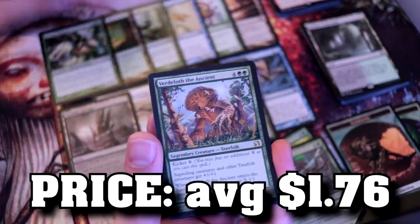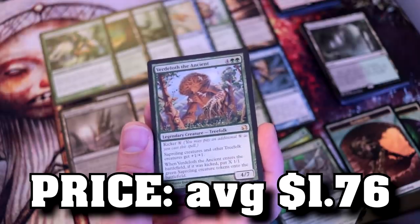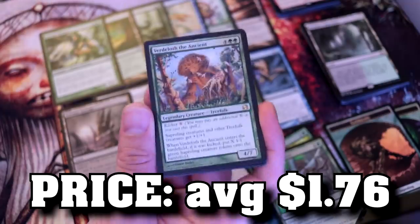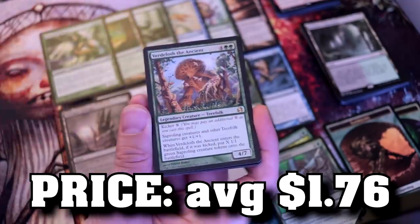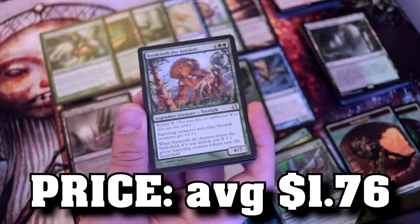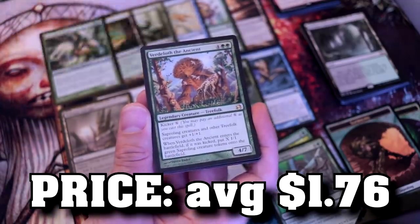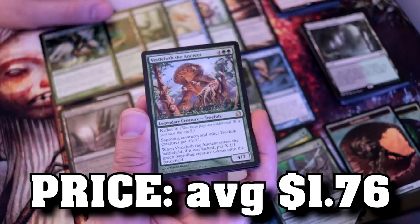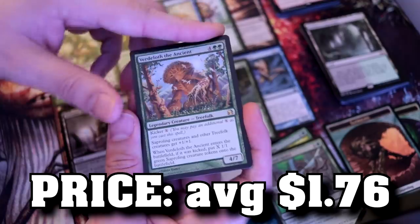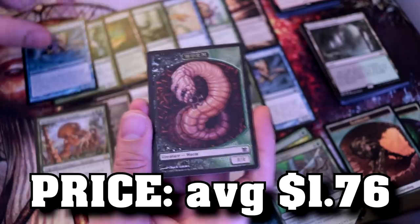We actually finished the uncommons — Verdilof the Ancient, a legendary creature, a tree of fruit with kicker. Tree of fruit and saproling plus +1/+1 counters. Do you know what? I think it's a cool card — this card existing makes me happy, the fact that people can build decks around it makes me happy. The fact that I just opened it in a ten or maybe twenty dollar booster... that's not good. Maybe we'll make up for it with a foil. The foil is blue — it's a 4/4. An Errant Ephemeron foil — that's not what we wanted. And a worm token.